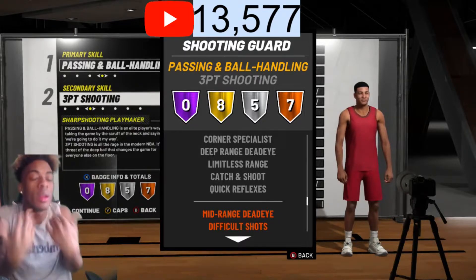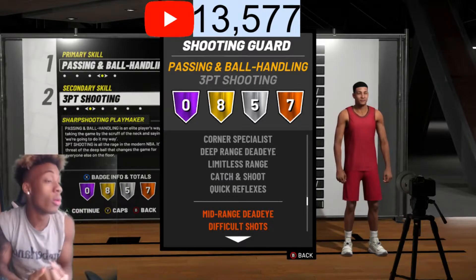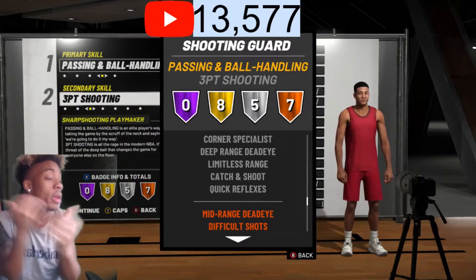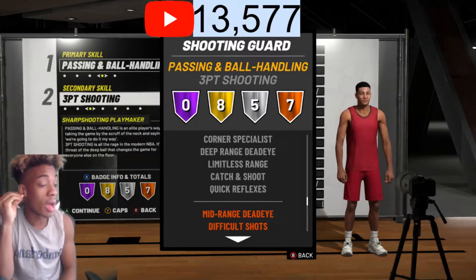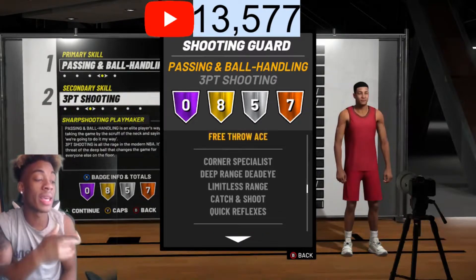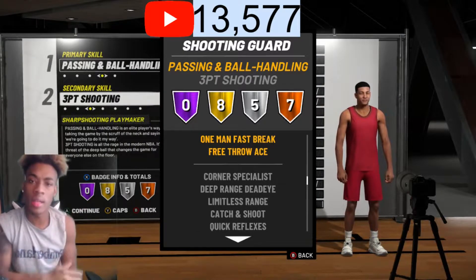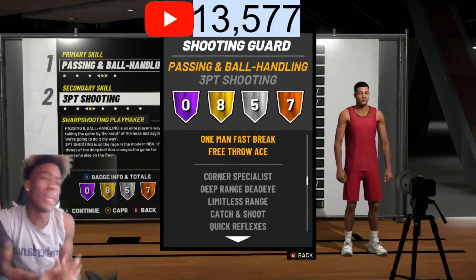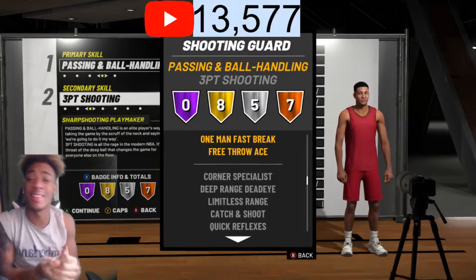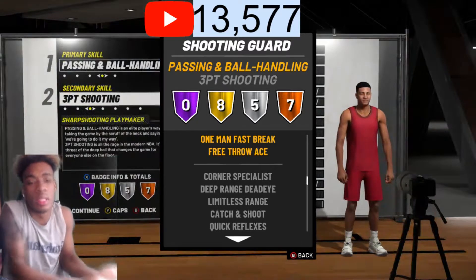I wanted my build to be able to do everything — play defense, shoot, dribble, all that. I wanted him to do completely everything. Difficult shots on bronze, mid range dead eye on bronze, which is fine, but I cared more about my shooting badges — catch and shoot, limitless range, dead eye, corner specialist — all on silver. This build is definitely godlike. A lot of people sleep on play sharp just because he ain't got Hall of Fame badges, but that don't make him not OP.